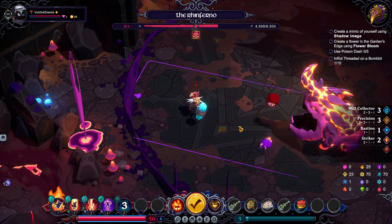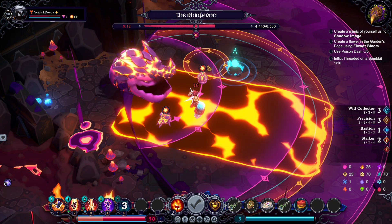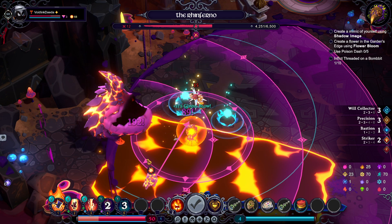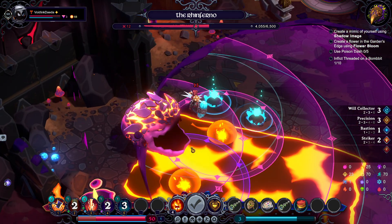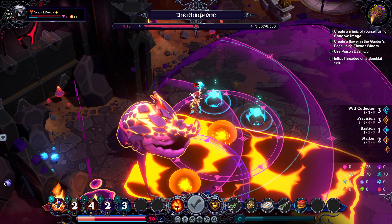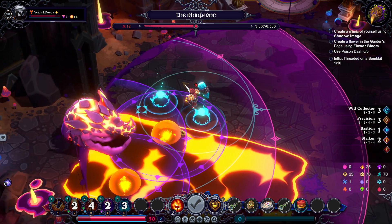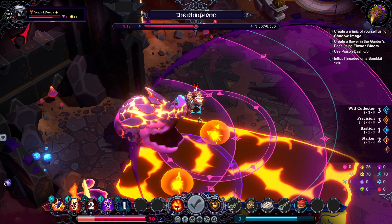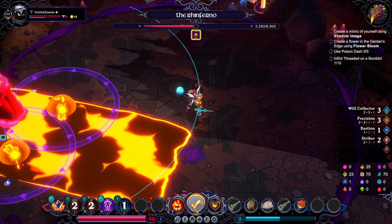It looks like we got enough Shattered Will to get ourselves another bit of energy. I never liked this move because now we are standing in lava, and lava hurts. Let's go ahead and teleport out. On the bright side, we can still do a bit of damage to the Winferno without risking too much of our health. Let's go ahead and force this guy into stage 2 so we can skip the whole thing without him trying to do damage to us.